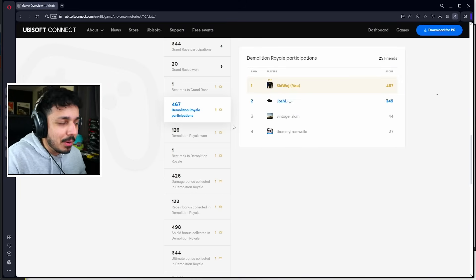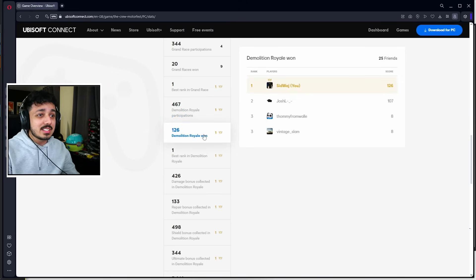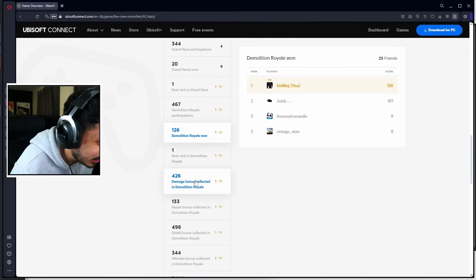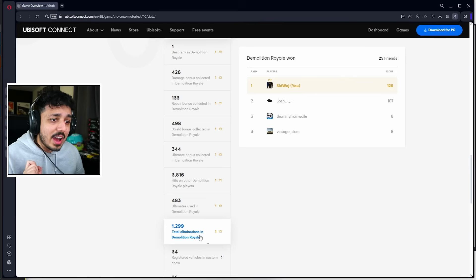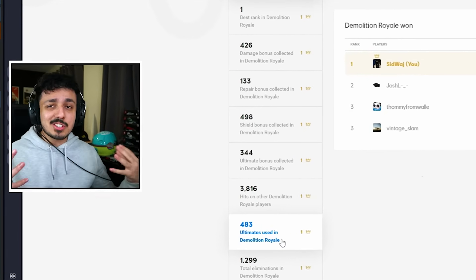If you scroll down you'll notice Demo Royale stats: 467 games played, 126 wins in Demo Royale, and 1,299 kills. That's about a 3.8 KD - that's right, I got a 3.8 KD in Demo Royale.